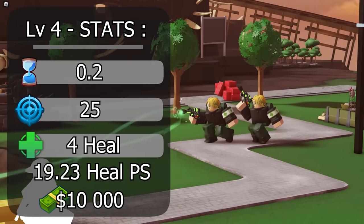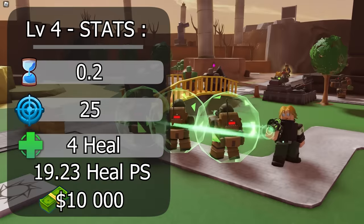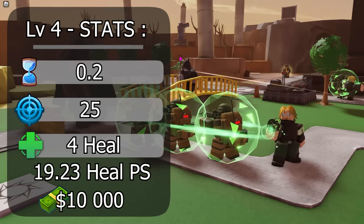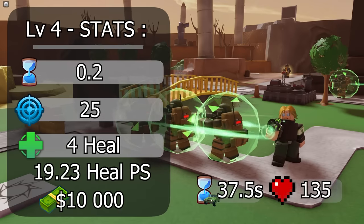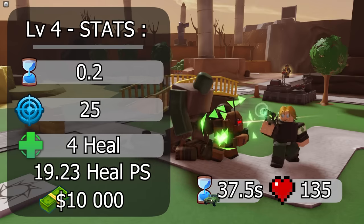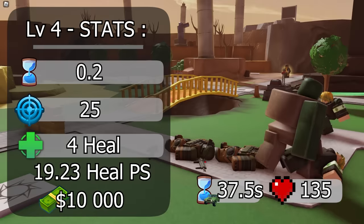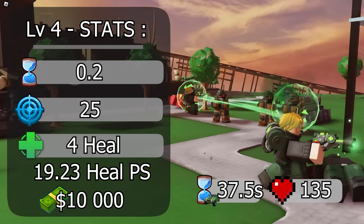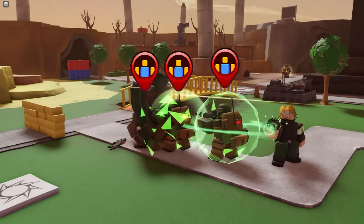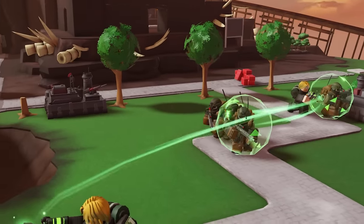On level 4, it gains a new spawn: field medic, as well as its third spawn queue. It has a fire rate of 0.2, a massive range of 25, and heals 4 HP per tick, with 135 HP and a spawn rate of 37.5 seconds. This results in a heal per second of 19.23, at a somewhat pricey cost of 10,000. Note that the medic can only heal up to 3 targets at once, though overall field medics are great as they stop moving if the spawns in front of them also stop.